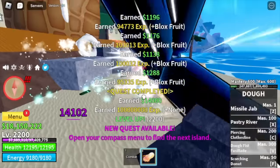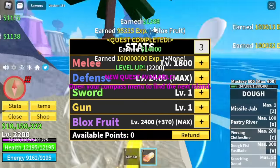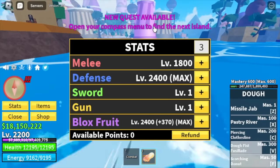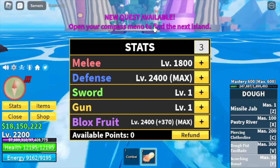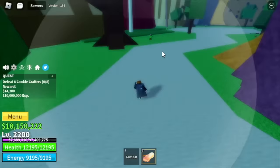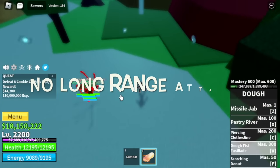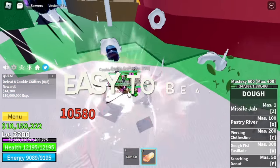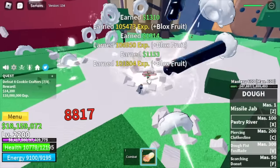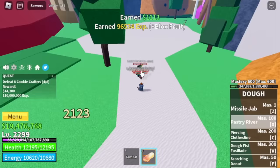After that, we're going to the next island — I think it is called the Cake Island, located just nearby. Here are the stats. In this island, our target is the Cookie Crafter. This mob has Haki for the first time — we're gonna defeat a mob like this. But it has no long-range attacks which makes it easy to defeat. You're gonna grind here until you reach level 2,300.